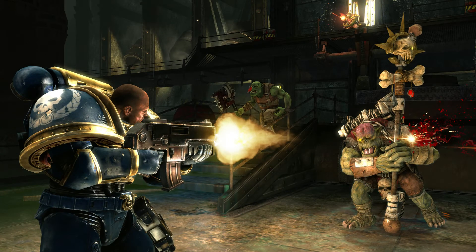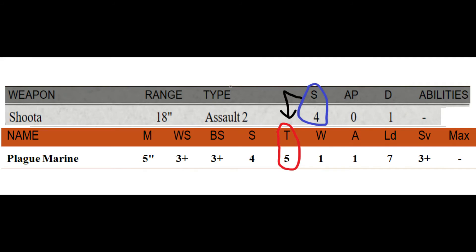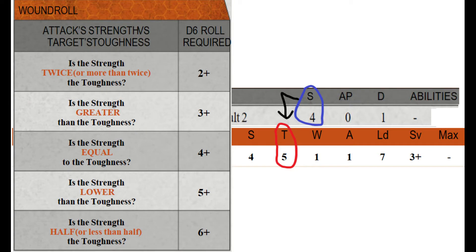Some shots hit the target. Now we check if the target actually felt anything. The weapon's stat line has a strength stat. You compare that to the model you're shooting at's toughness stat and use this handy little chart. If the strength of the weapon is half or less than toughness, it wounds on a 6. If it's just less, it wounds on a 5. If they have the same number, it wounds on 4s. If strength is bigger, it wounds on 3s. And if it's double or more, it wounds on 2s.